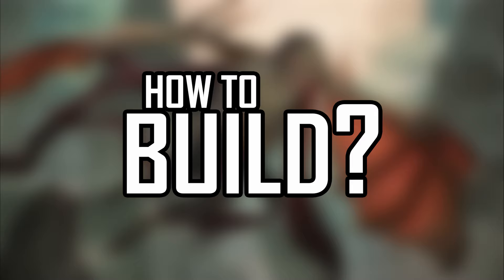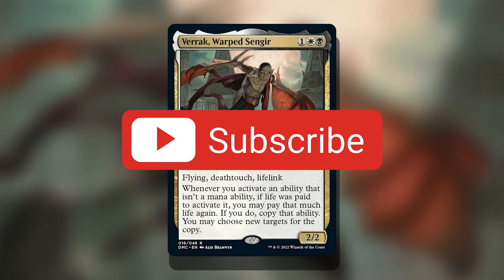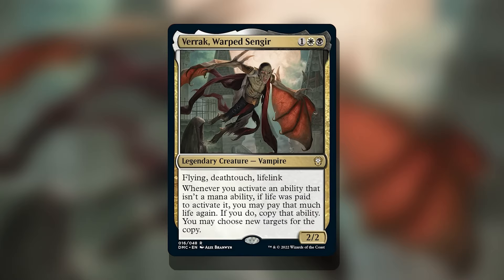Welcome back to another 'How to Build Around This Commander' video. Today we're checking out Varic, Warped Sengir from the Dominaria United Commander product. Please hit the subscribe button — we're past 41,000. As a reminder, this is not a deck tech video; it's solely to help people become more creative deck builders. It's up to you to make it your own — you can make hybrid strategies or go all out in one direction.